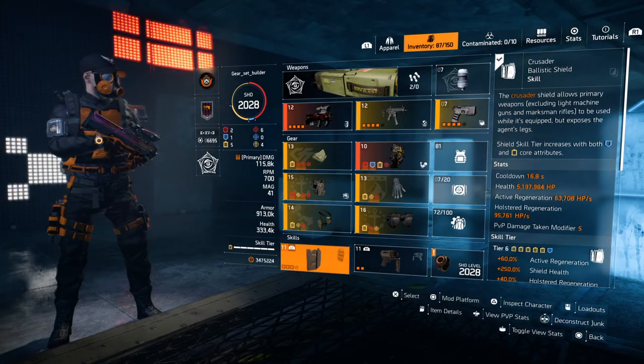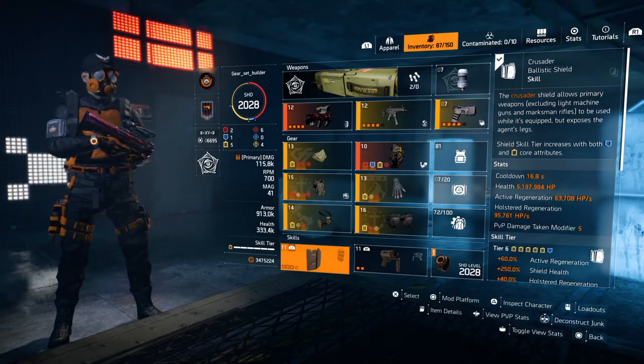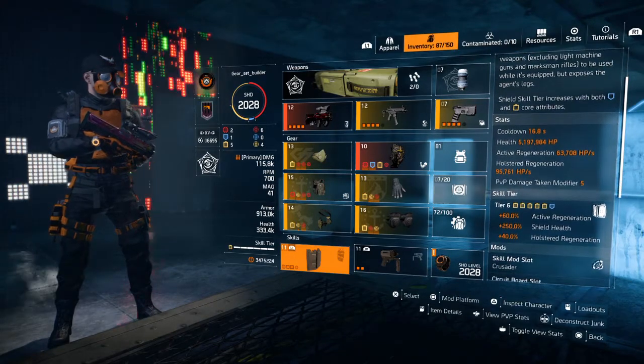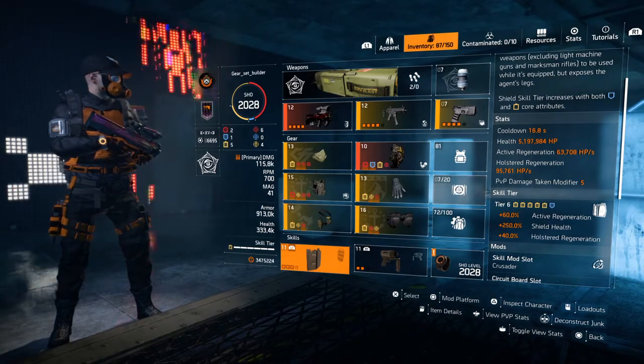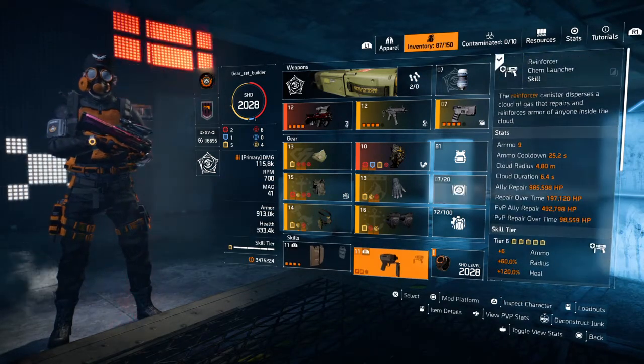For the skills I've gone with the Crusader Shield — cooldown 16.8 seconds, health 5.1 million, active regen 63,000, holstered regen 95,000. At skill tier 6 we get plus 60% active regen, plus 250,000 shield health, 250% shield health boost, and plus 40% holstered regen.